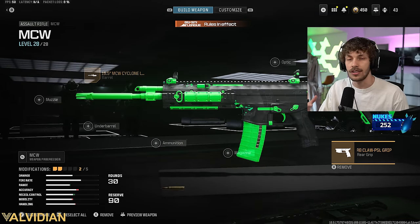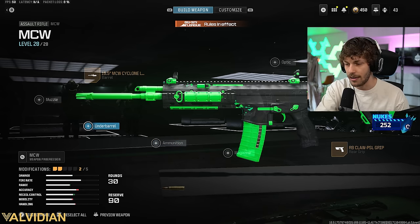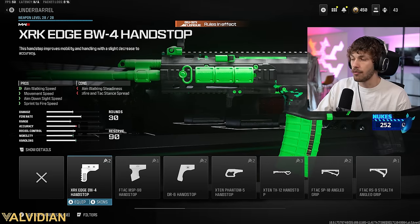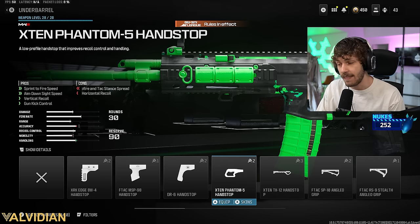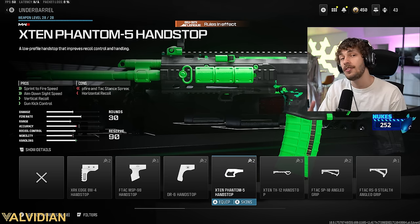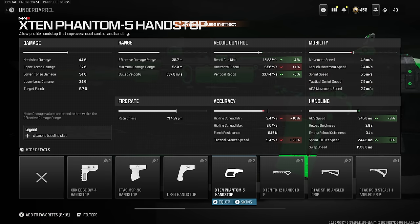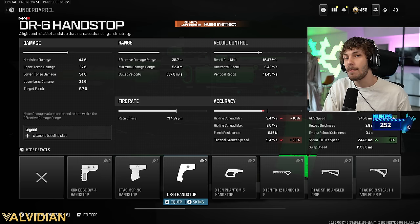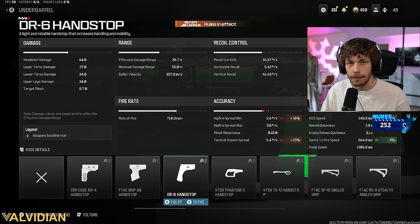Now the gun doesn't have as much recoil and has more range, but mobility is still going to be a bit of an issue. For the underbarrel, you have two options: the DR6 Handstop or the X10 Phantom. The X10 Phantom gives recoil control and some mobility, but not as much mobility as the DR6. With the DR6 you don't get any recoil control, which is why I say if you're a bit better, run the DR6.